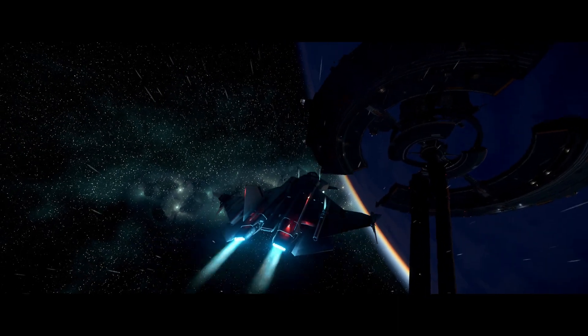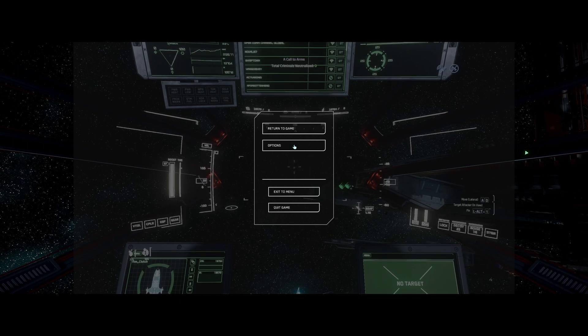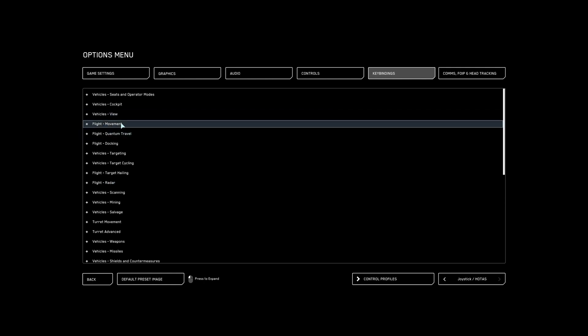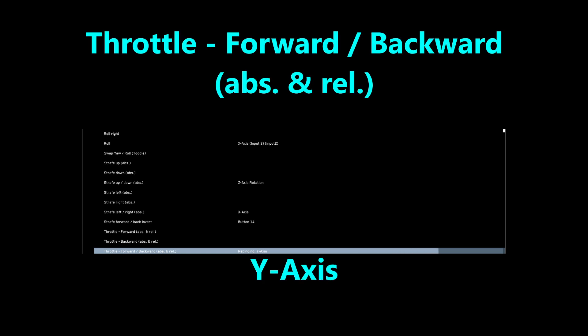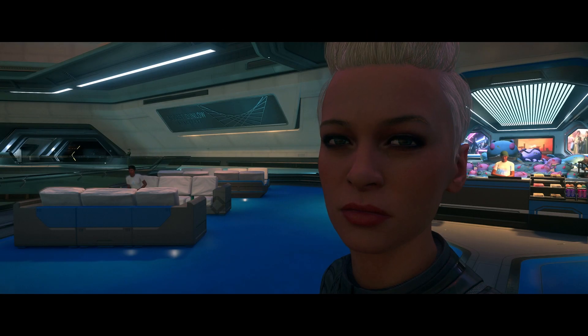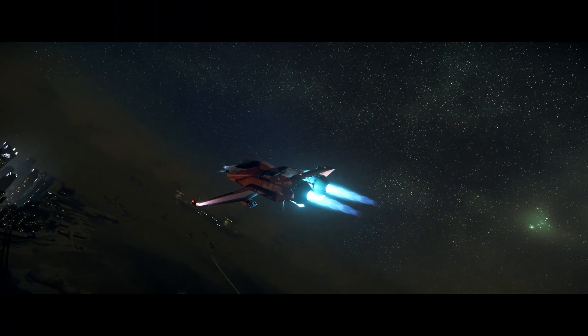My thrust forward and backwards quit working after the patch on my joysticks. I had to rebind it, but as you can see here, when you open up the options menu and go to key bindings, advanced controls customization, and then switch tabs to joystick, you look for flight movement up near the top and then scroll down to the throttle settings. That's where the forward and reverse keybinds are for joysticks — basically the stick version of W and S on the keyboard. Several org mates and I had to rebind those to be able to fly with our joysticks in Alpha 3.20.